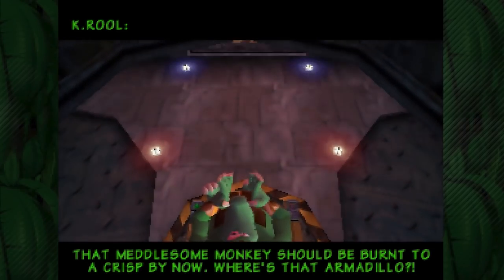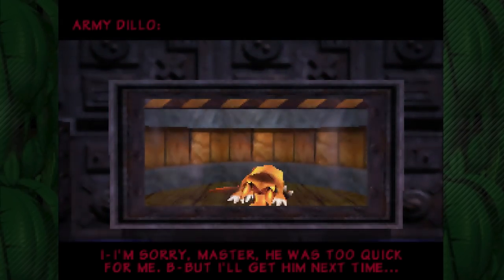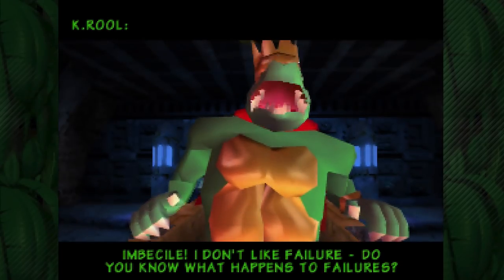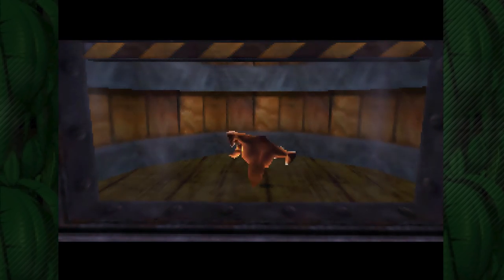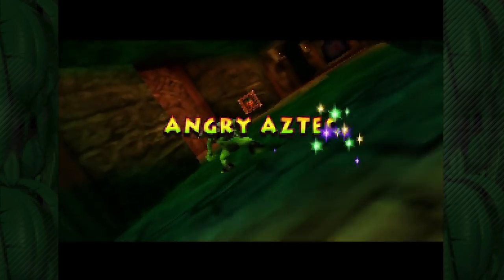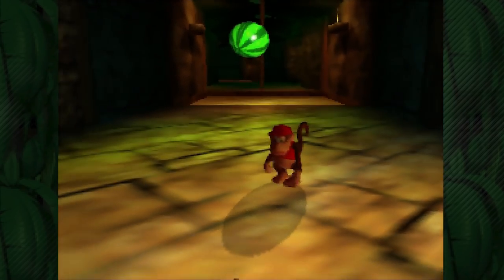Man, I sure hope I don't get an evil cutscene. All right, looks pretty evil but what is not evil - actually, probably is evil - we have Angry Aztec, the second level in the game. Help me out Squawks, what do I do here? Oh no, Squawks!